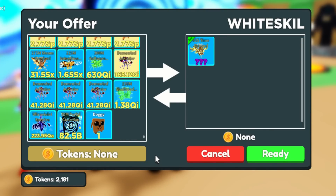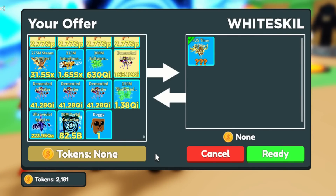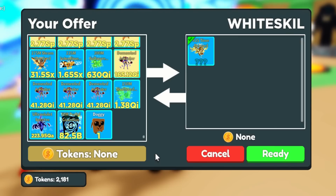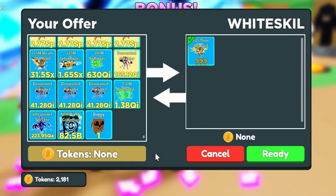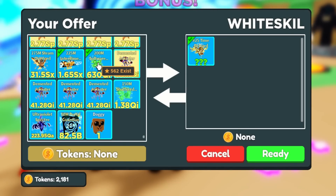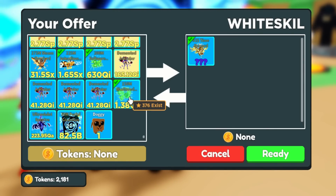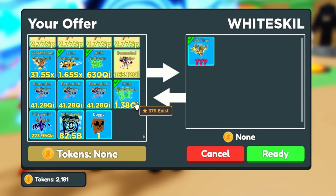By the way guys, the value of the pets I'll tell you is based on all of the value lists currently in the Pressure Studios server and also based on the trade channels where I am trading. So first, I will put the 225M Interdimensional Insurgent — this is around 4,000 tokens. Next is the 200M Software Hacker, which costs around 4,500 to 5,000 tokens.